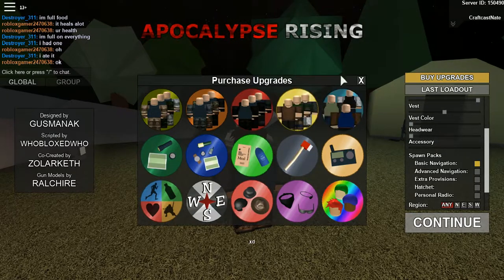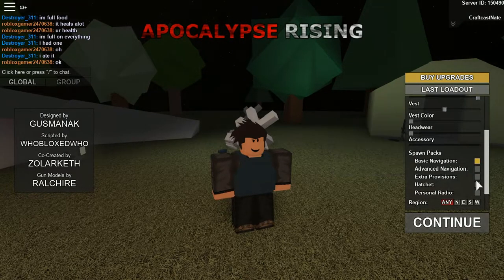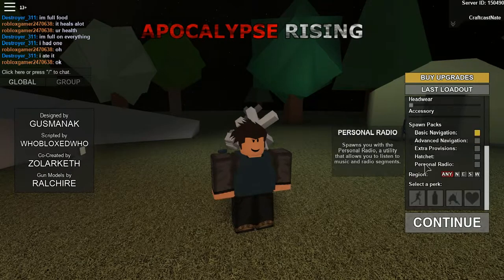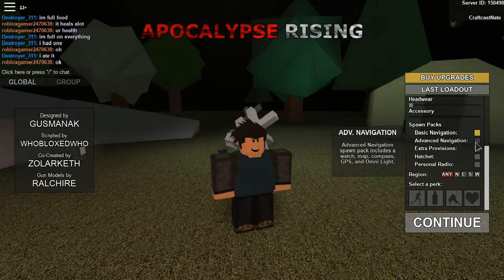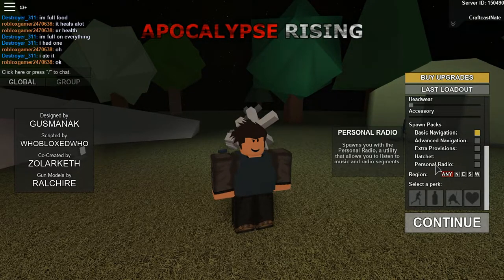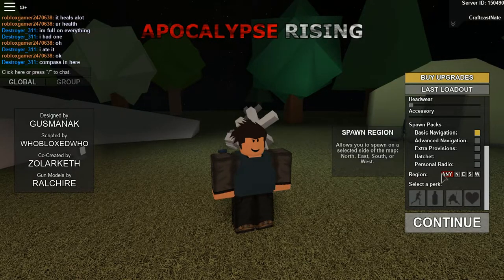You also want Basic Navigation, which is a game pass perk. If you have the game pass, get Basic Navigation and Extra Provisions — you want both of those. Extra Provisions upgrades your food and water, and Basic Navigation gives you a compass, a flashlight, and a map, which are really, really good. Advanced Navigation is good but it provides unneeded stuff. Personal Radio you should never have unless you just want to listen — plus they already got rid of all the copyright stuff so it's not really worth it anymore.